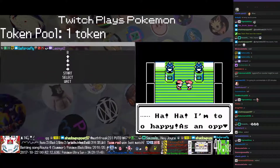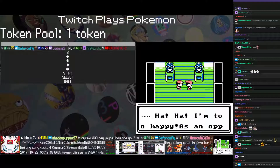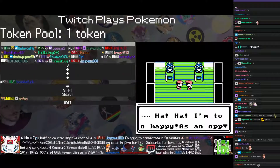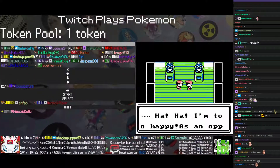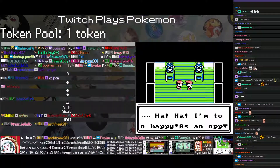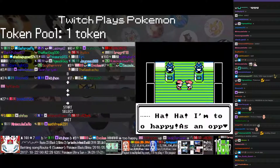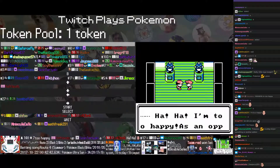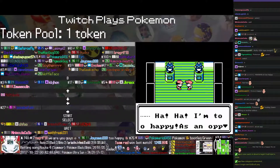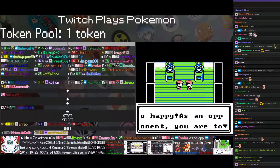Now we return to our side game — it is Pokemon Kapow bootleg, something green or another. There is one token on the line, so get an input in if you want a chance to win a token. Just a few seconds and the token will be distributed. The recipient of the token will be chosen.